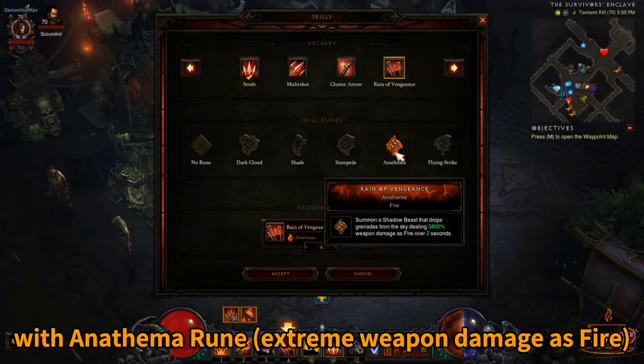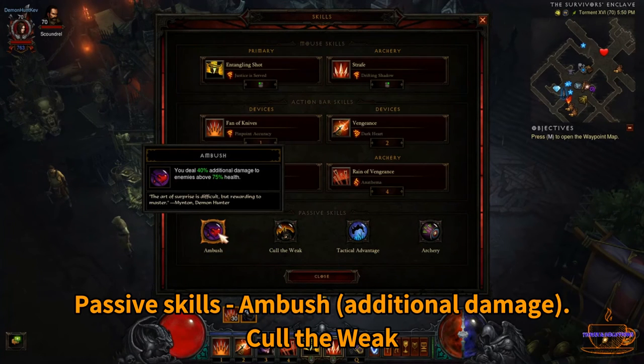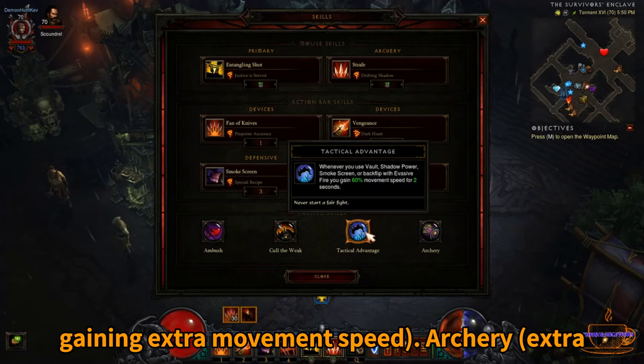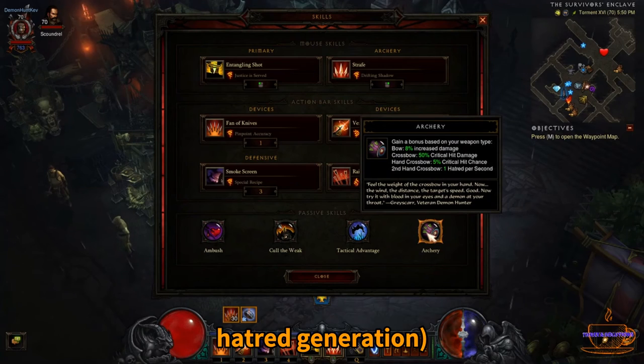Passive skills: Ambush for additional damage. Cull of the Weak to increase damage over slowed or chilled enemies. Tactical Advantage, with Smokescreen gaining extra movement speed. Ballistics for extra Hatred generation.